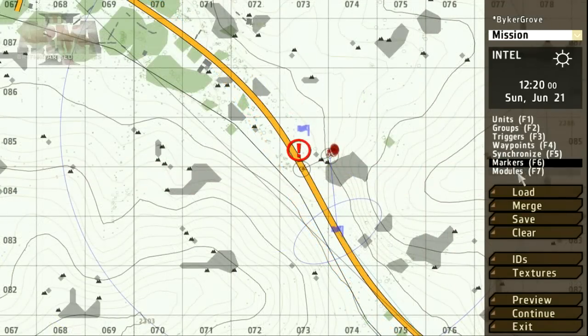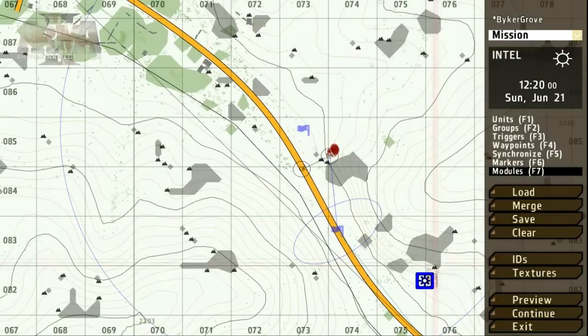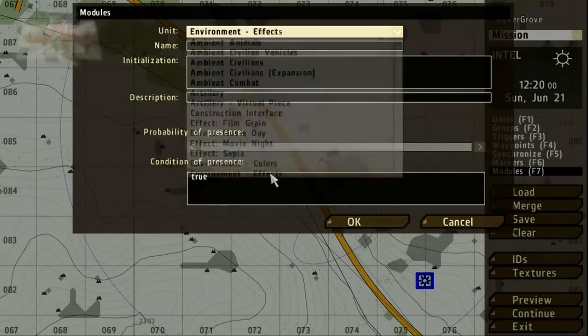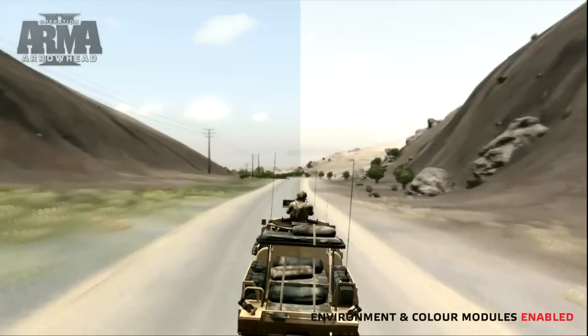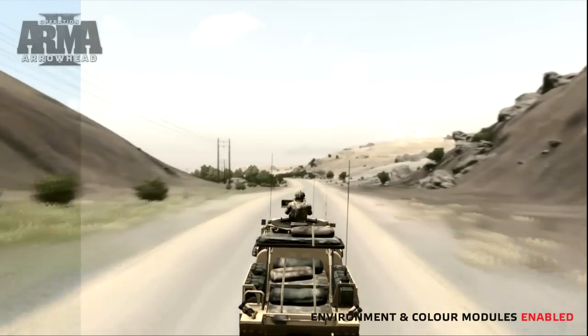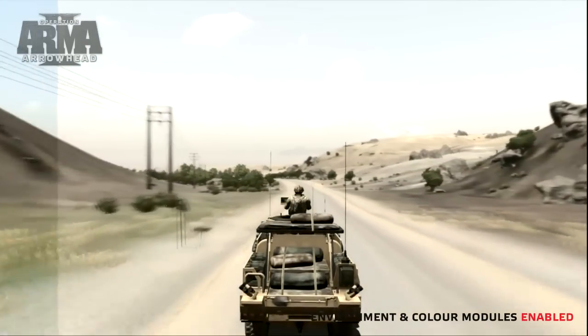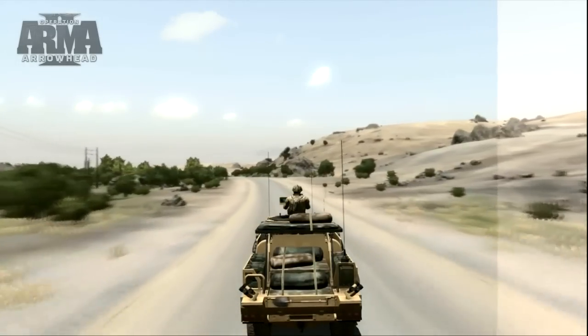To add some extra environmental effects to the mission, we can use the modules tool. Let's add some post-process and particle effects. These are great tools for adding extra feeling to your mission and depend upon the time of day and weather. The post-process effect will change the colour of the environment. Particle effects will add subtle weather effects such as dust, mist, or snow depending on the time of day and year.